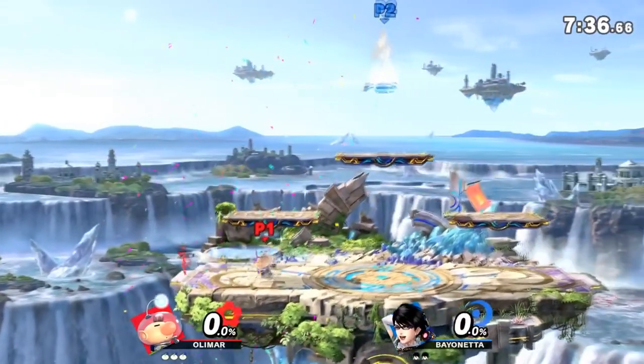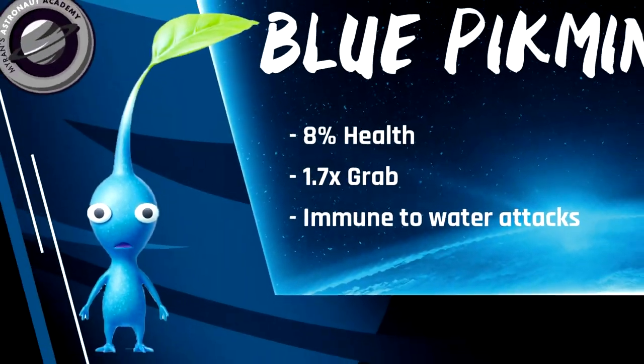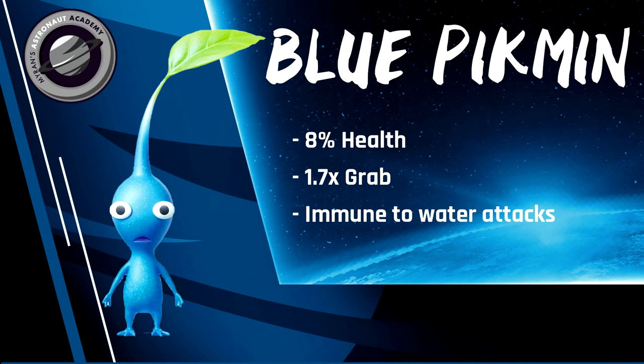Blue Pikmin are the only other color with no real drawback either. While they have base damage, knockback, and range on all their smashes and aerial attacks, they do have a 1.7x multiplier on their throws, making them your primary Pikmin for landing kill throws. Not only that, but they can be great for just making the most out of your throws. At low percent, a blue down throw into a purple forward air can be a guaranteed 34%, or a blue back throw with 3 Pikmin can be a free 23% when they are too high to combo.